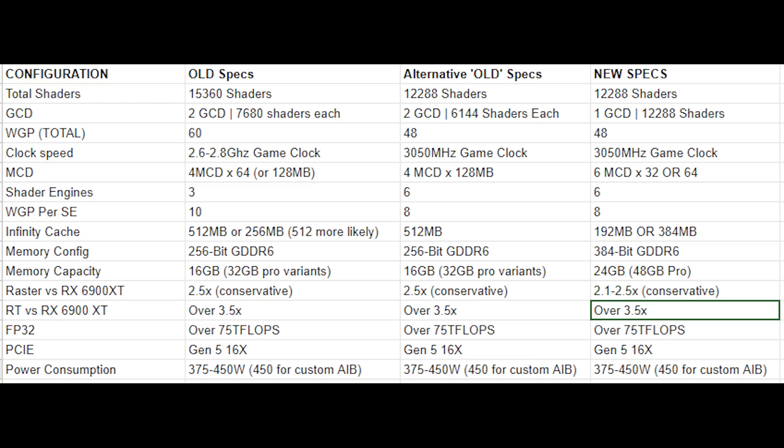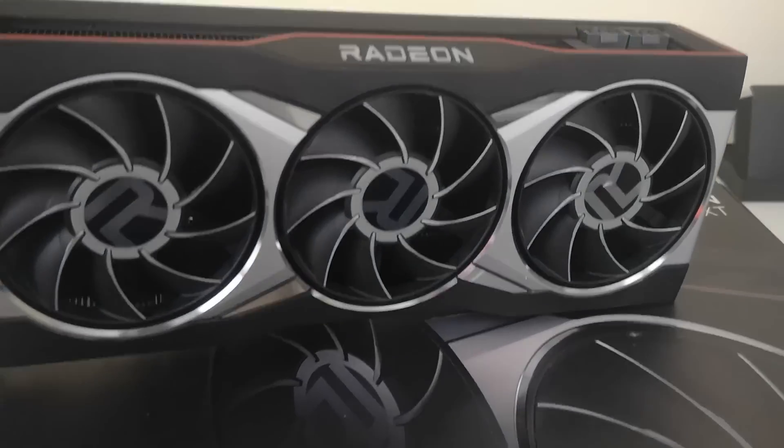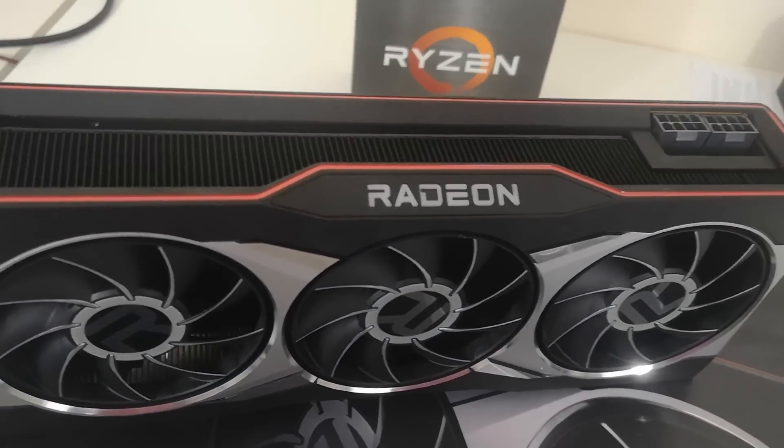You can see on screen a plethora of specifications — the old specs, alternative specs, and new specs. So initially, we thought that the GPU had 15,360 shaders. Then we thought it was cut down from that figure, or the original figure was wrong, and it was instead just 12,000 shaders. But if you look directly below that, you can see that the GCD count was two. So basically there were two compute dies, and these shaders — the 12,000 or so — were basically split between the two sets of shaders.